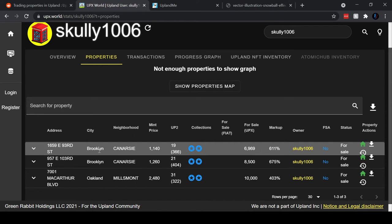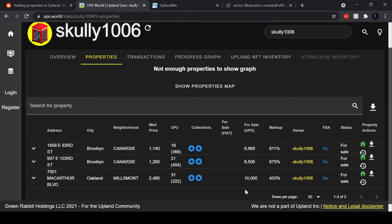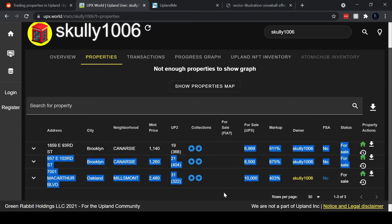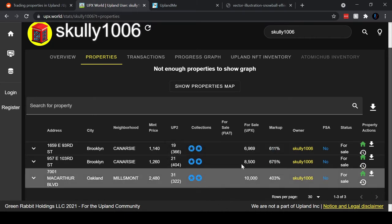Scully has three properties — two in Brooklyn and one in Oakland. You can also see what this player has them listed for. Looks like they bought one for 1,140 UPX and they're trying to sell it for 6,969 UPX. This is a 600% market markup — they're trying to 6x their return on this property.